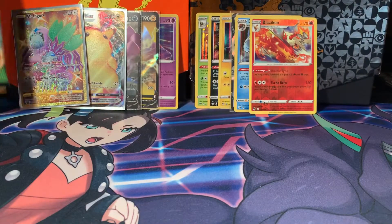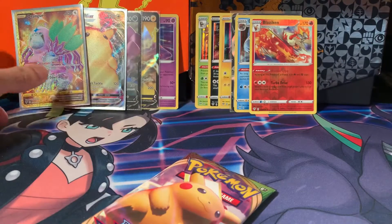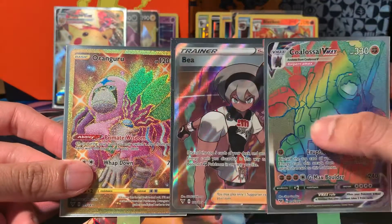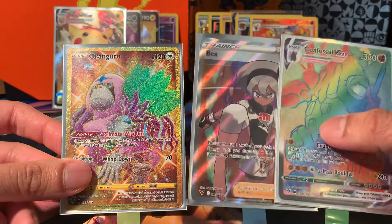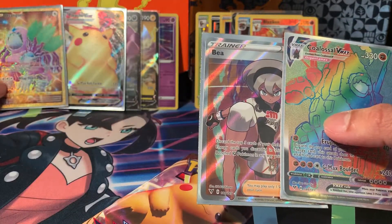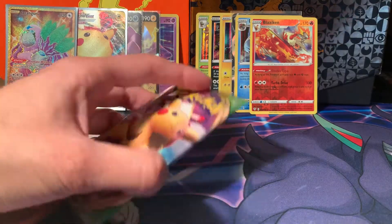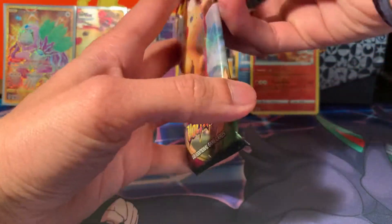I think we've used up all that magic in this box. Just a reminder — in this box we've opened we've got Rainbow Colossal B, Oranguru gold, and a Pikachu VMAX. And two amazing rares with one of them being Rayquaza — the best one, personally. I think it's the best one still. Can we get anything else?